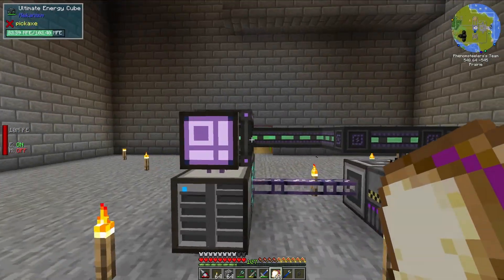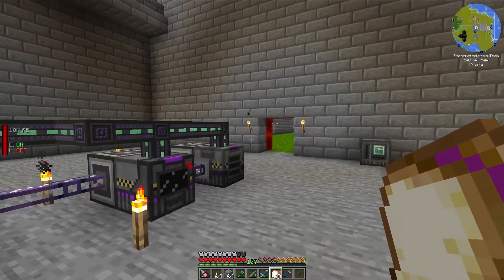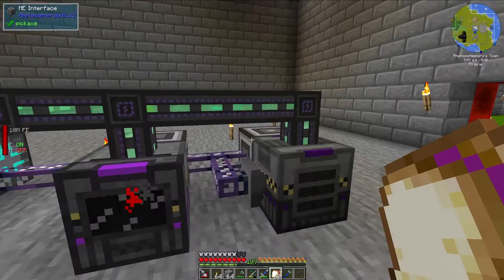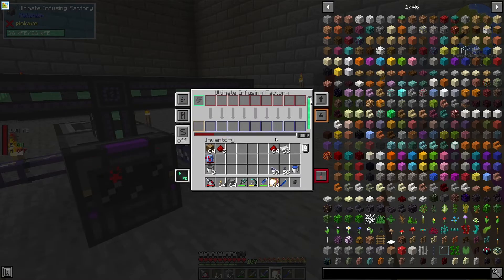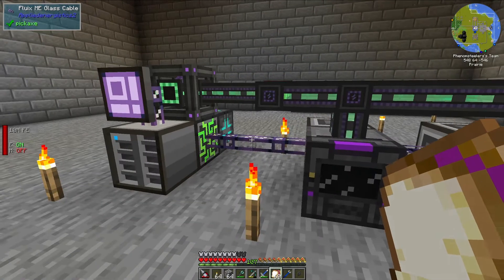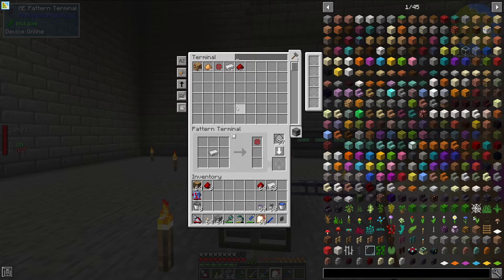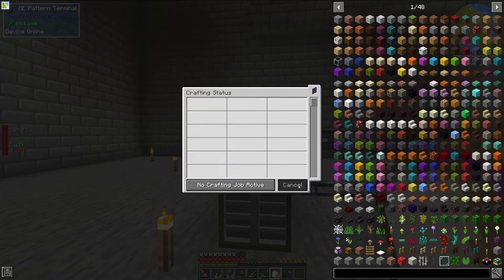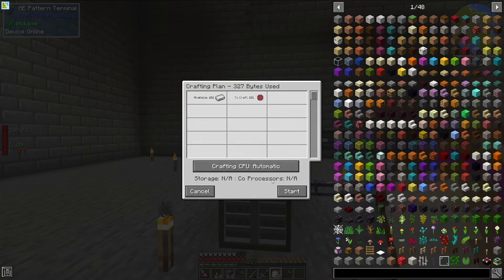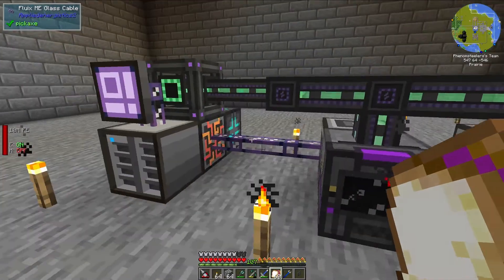So now to set up this recipe, we are simply going to tell it that one iron ingot equals one infused alloy. Remember that this recipe will not work if you do not have redstone in this machine or in the ME system, because if the machine does not have redstone, it cannot make the infused alloy. However, if you have plenty of redstone laying around, this is a really good way to automate these machines. Let's go ahead and make sure it works — let's tell it to make 100 of these. And let's go ahead and watch it happen. As you can see, the infused alloys are quickly popping out, and that is fantastic.